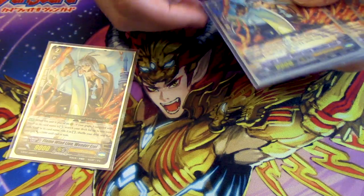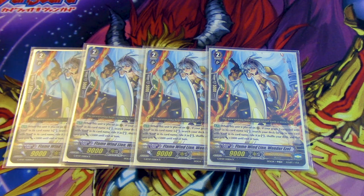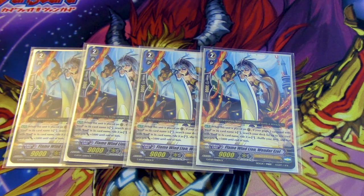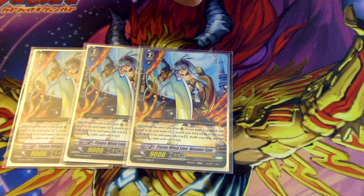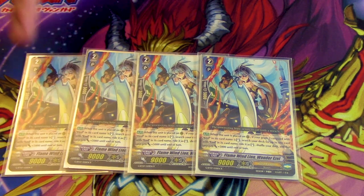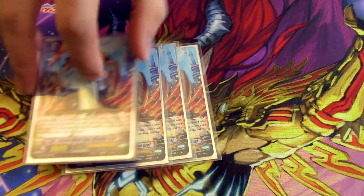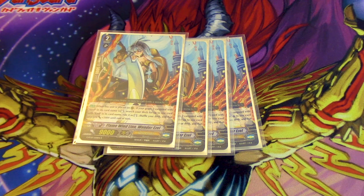Next up is four copies of a card that should definitely not be nerfed in any way, shape, or form, because that would ruin the game and not be fair for Gold Paladin players. When it's placed on rear and you have a standing Ezell Vanguard, you search your deck for an Ezell, it stands, and gets 5k. You can even search a grade two or itself if you really want. Calling these on top of each other during the main phase while still being able to Spear Cross is pretty fair — Wondrous was kind of broken.